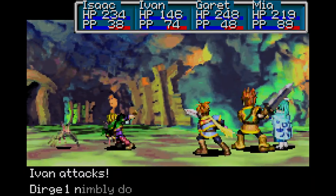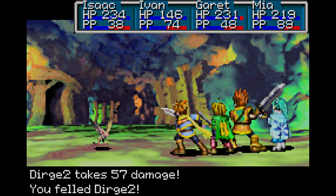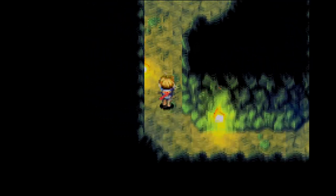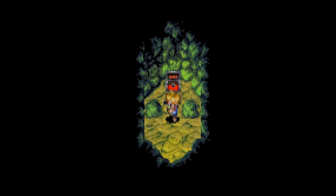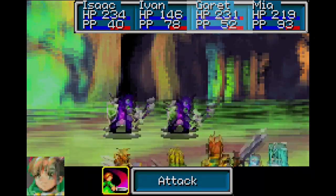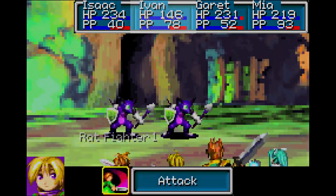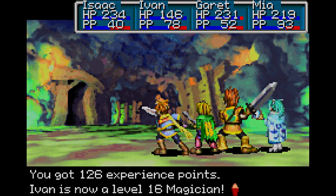We're gonna go to the left first. Two of these guys — these Sturges, wow okay. Up here we're gonna move this — let's see what we get. We got a vial. Anything up to the right? Nope, nothing. I'm also just doing this so I can get free level ups, because it's pretty good to do that. Ivan's level 16!